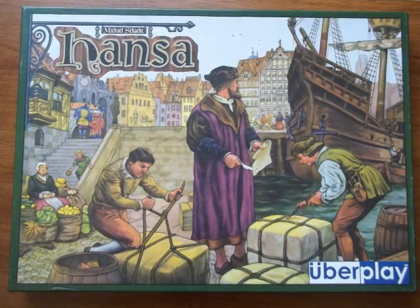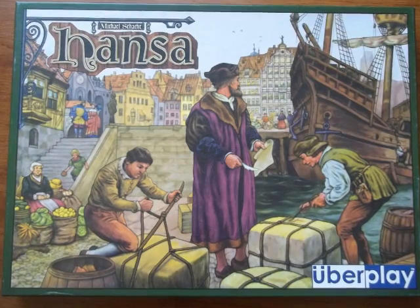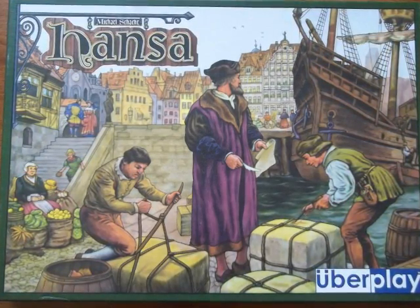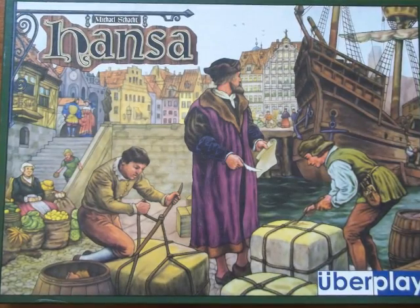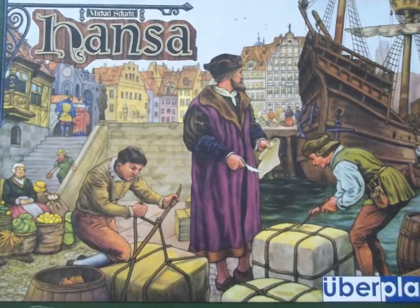Welcome to the Rocking Horse Dreams. Today we are going to take a look at Hansa, designed and illustrated by Michael Schacht and produced by Uberplay. The game is for two to four players and should play in about 45 or 60 minutes. In the game, players are merchants in the Hanseatic League trying to have the most money and control at the end of the game.